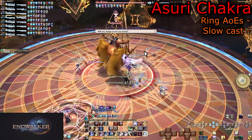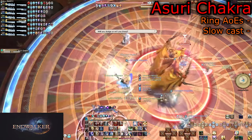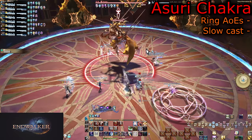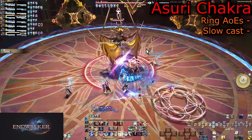Following up is Azuri Chakra, a set of ring AoEs. Simply stand inside the safe slips of the AoEs. Melees can easily stand close to the boss every time this comes up.